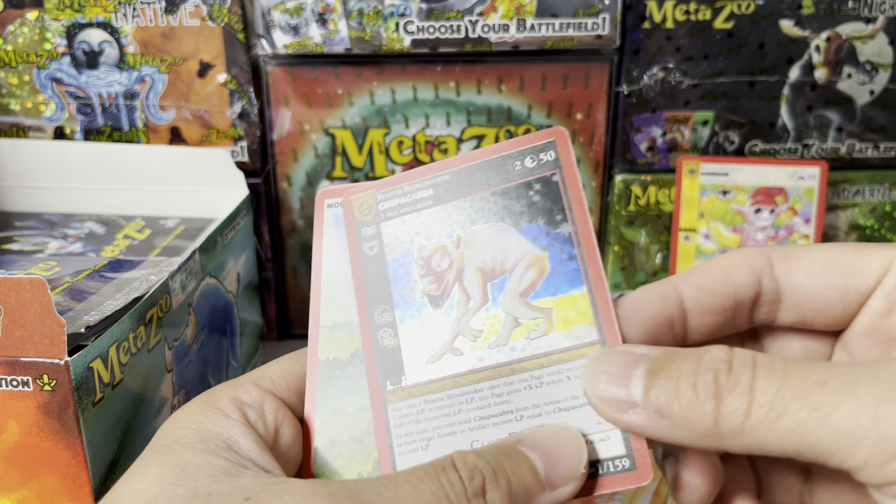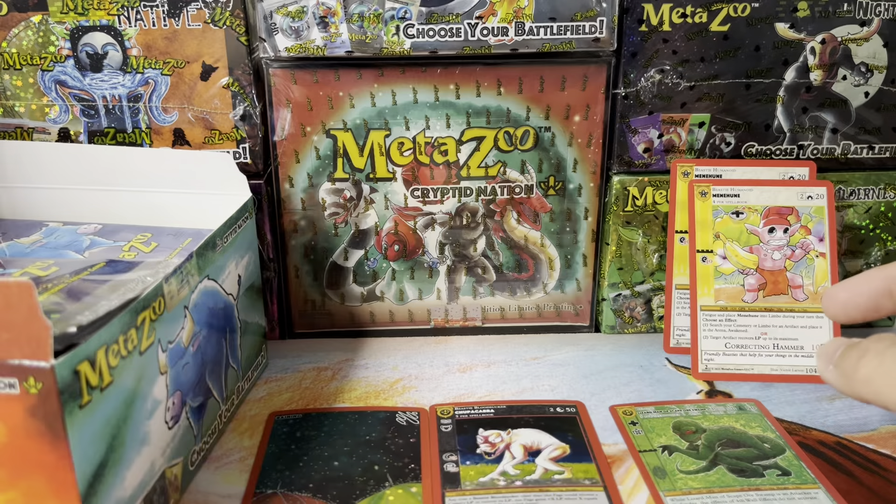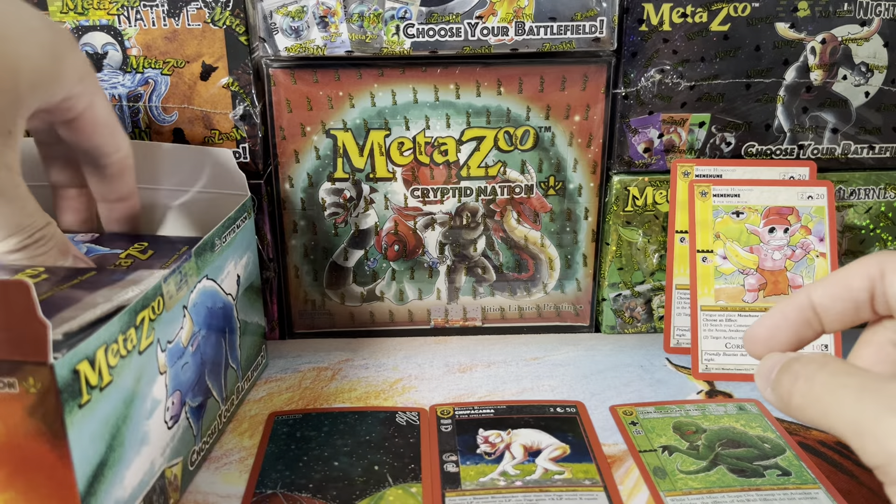Let's do the smell — the 2nd edition smell. I'm calling this just the MetaZoo smell; it has kind of a cardboardy type of smell. Menehune! Yes, I like to keep track of my Menehune from Hawaii. Tupacapra — here we go. First Holo Rare, nice. Please let me know about these auras. I have no clue why they have the bronze there — can you get rare ones? That was way too long for that first pack, but I was just trying to show the difference between 1st and 2nd edition.